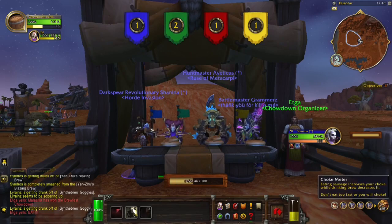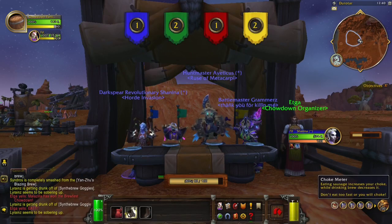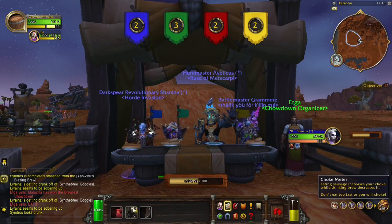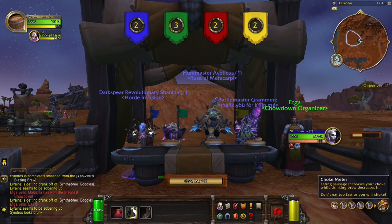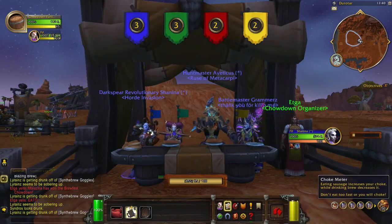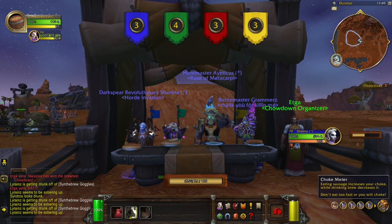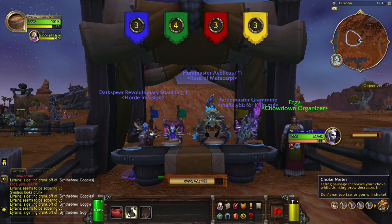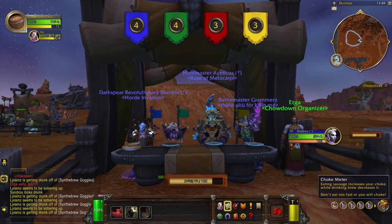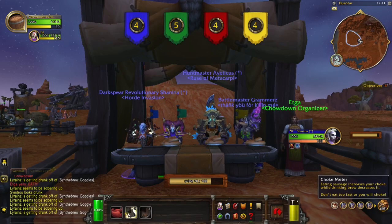You'll see the three buttons in this are Eat, Brew, and Platter. You want to eat all the sausages on your plate — it alternates between three, four, and five sausages. Your brews reduce your choking point, allowing you to eat more. There's a little energy bar in the middle, and if it gets to 100 your character is going to start choking, which freezes you up a bit — you don't want that.